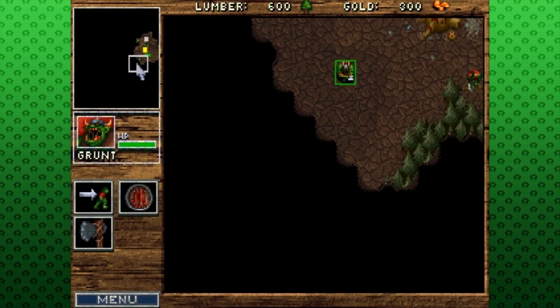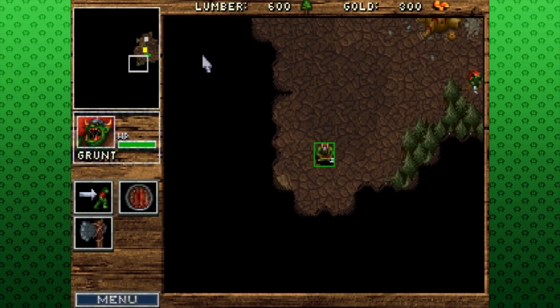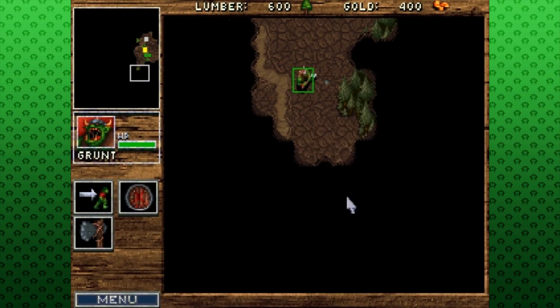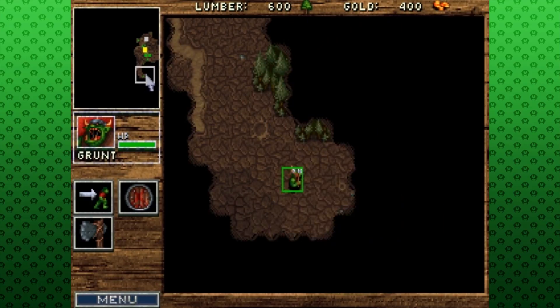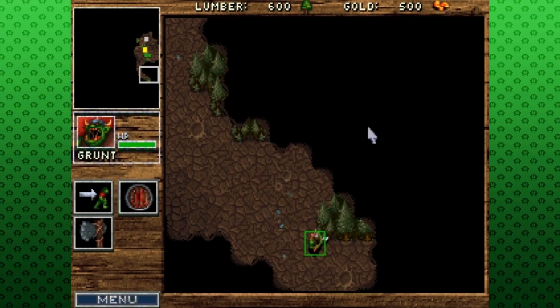If I remember correctly, in this game the enemies don't know you're there until you see them. Sometimes if you see them, I think they can follow you all the way back - follow your trail all the way back to your base, but I'm not sure. I guess we'll see. I don't think there's enemies in this level, but it could be.